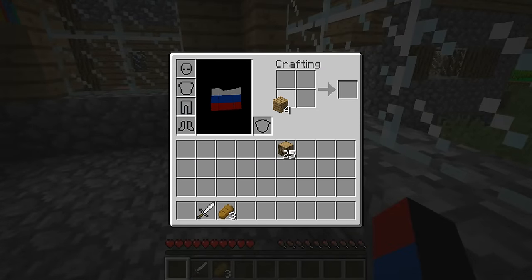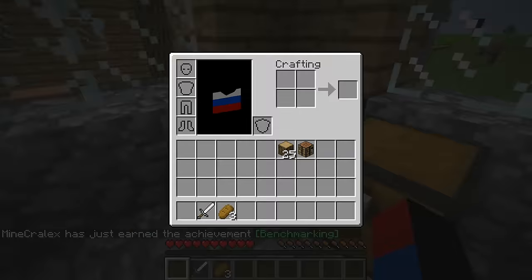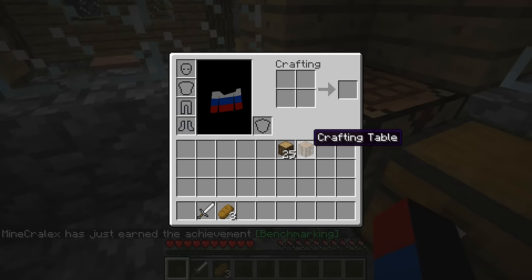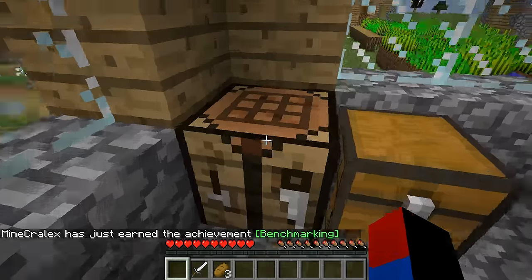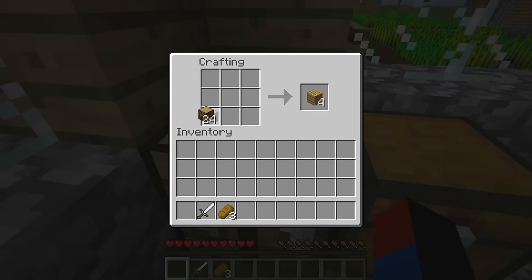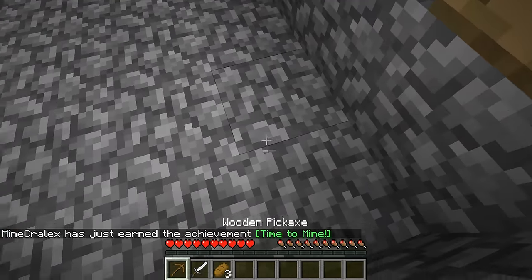It looks like we got enough wood here. I'll just craft a pickaxe here. I forgot that we already have a crafting table, so let me make a pickaxe then. And then I'll mine some cobblestone.